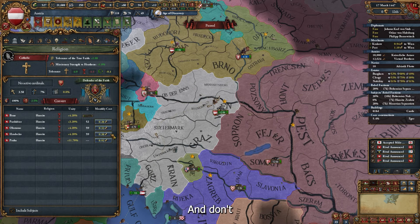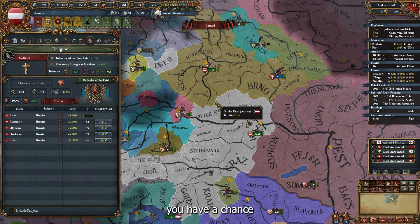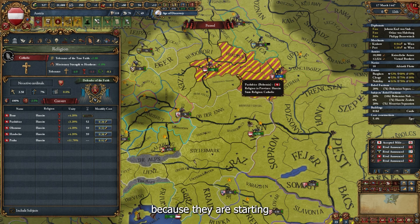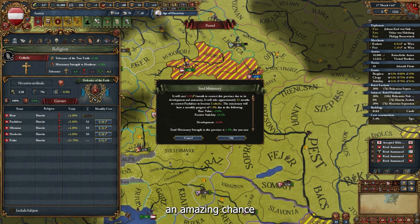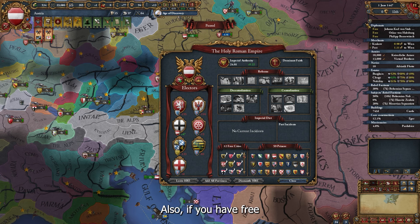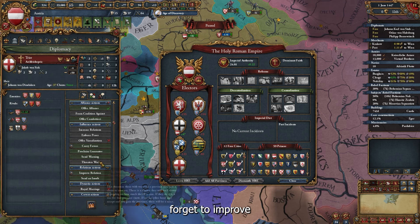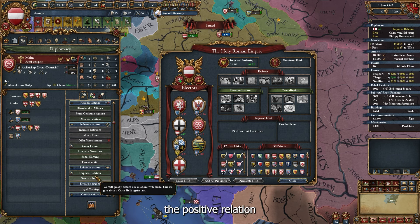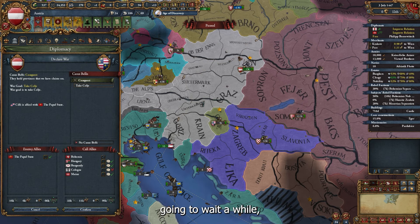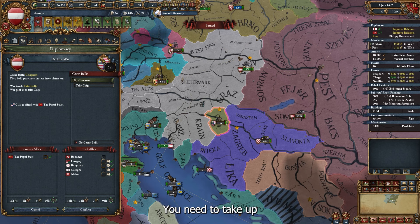In these three years we got a personal union with Bohemia, made alliances with the electors and Burgundy, and in the future we will get Burgundy and Hungary. For now I'll wait two years. Don't forget to select a new rival — for now it will be Poland. Also check if you have a chance to convert provinces in Bohemia since they start on the wrong side of religion. Improve relations with electors to keep the emperorship.